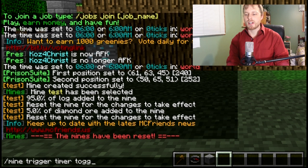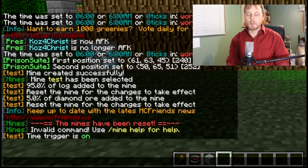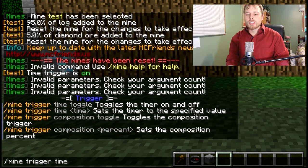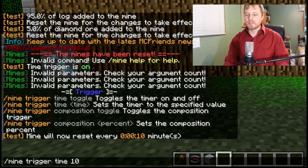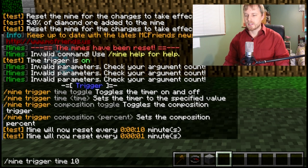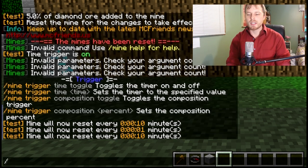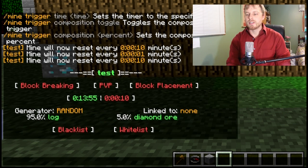With our mine still selected, we're going to turn on the timer with `/mine trigger time toggle`. The timer trigger is now on but it's not set to anything. To set the time, we do `/mine trigger` and then a number — it goes by seconds. So we'll set it to 10 seconds, and now it will reset by itself every 10 seconds. You can also always check what the reset interval is.